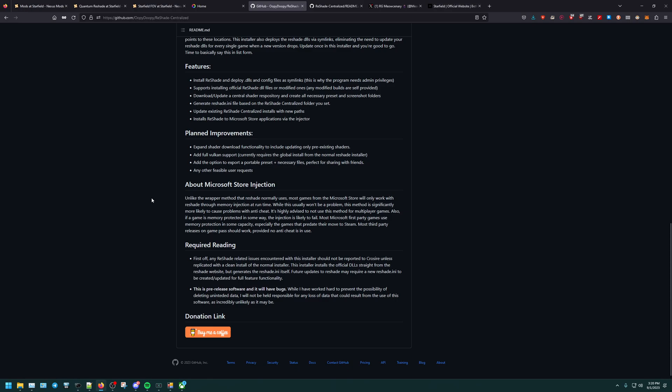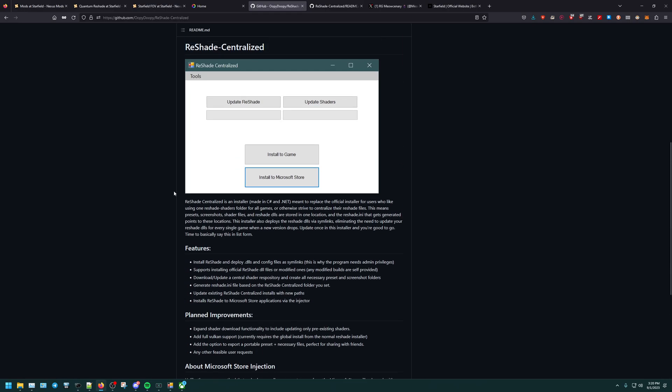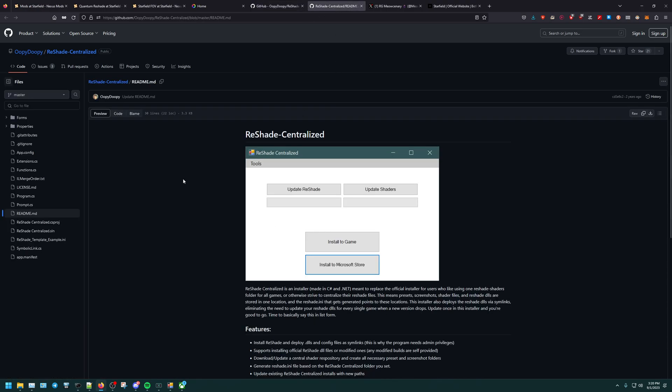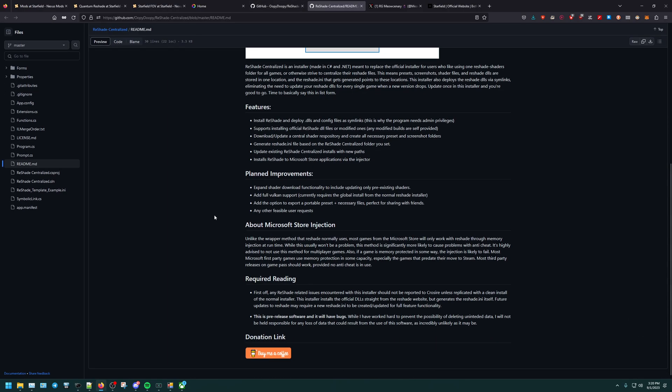This is the way I did it; it worked for me, and hopefully it works for you too. That's why I created this. So once we're here, we're going to go to the Reshade Central GitHub. They say Oopidoopy — you can click on the readme and read it before you install. He gives an explanation of why it doesn't work: the wrapper method for Reshades normally works, but for the Microsoft Store it doesn't. You need to do the memory injection, and this has something to do with anti-cheat treating Reshade like a cheat.